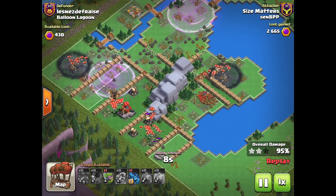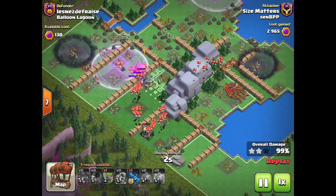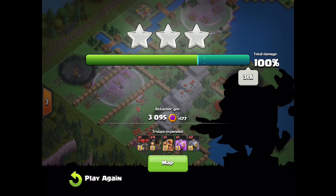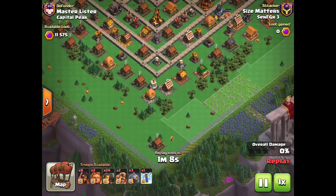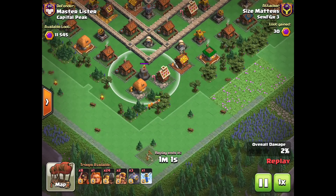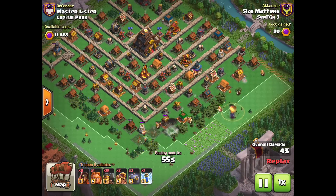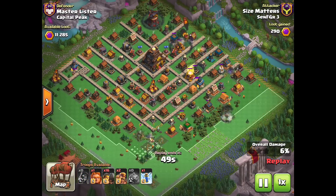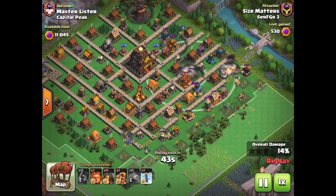This is how I thought the Graveyard Spell was going to be used on release — strategically taking out certain portions of the base — but I was wrong. It turned out to be such a degenerate spam spell, like we'll see in the next hit. The Graveyard has a lot of cool uses, but this is what it's become. We drop in two Wizards down south on this Capitol Peak, then a Giant in behind to tank for the Wizard Tower as the Wizards collapse this corner of the base. We start with Rams to test for traps — there's a bunch — so I drop in another layer of Rams before starting on my Wizards. Then I drop the Graveyard Spells: one on the Blasmo, one on the Rocket Artillery, and one on the Rocket Artillery and Mortar combined.